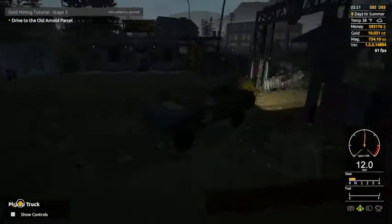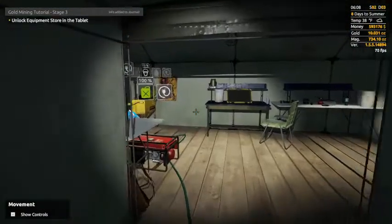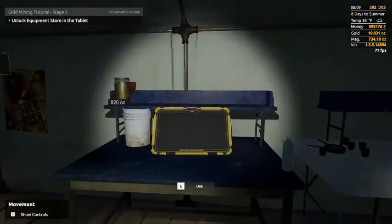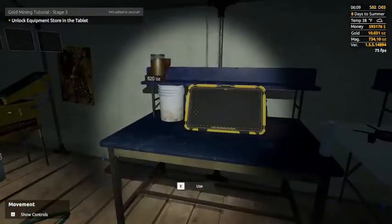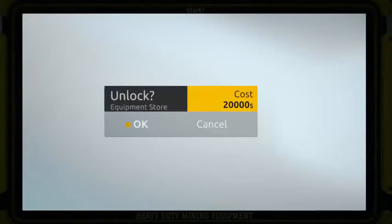Now we've got to drive back to our claim. Once you get back, they're going to ask you to go unlock the equipment store on the tablet — that's $20,000.